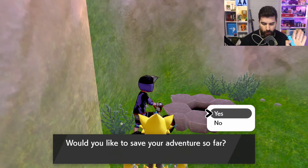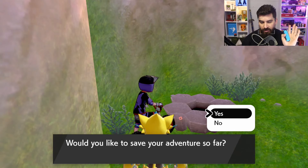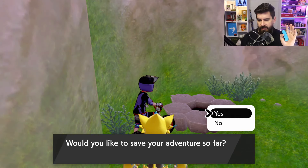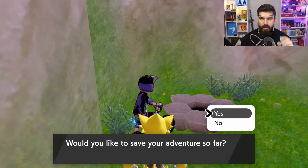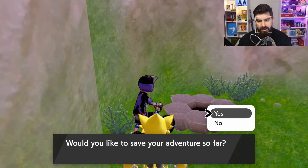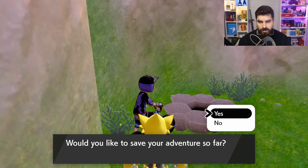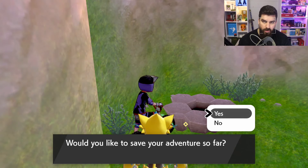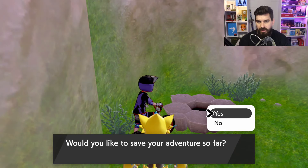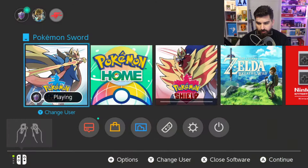All you need to do is throw that Wishing Piece in, but before you do, when it says 'would you like to save your adventure so far?' and you press yes, a beam will appear. Press Home as fast as you can as soon as you see that beam, because potentially it's going to be pink, which is not what we want. When it's a pink beam, close the game, get back to your Hard Save, and repeat this process until you get a purple.